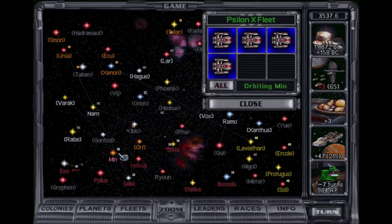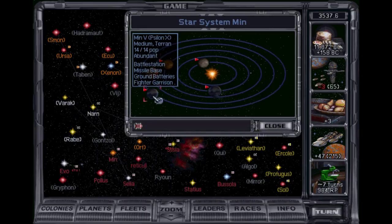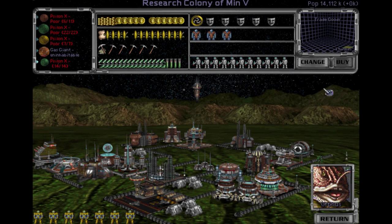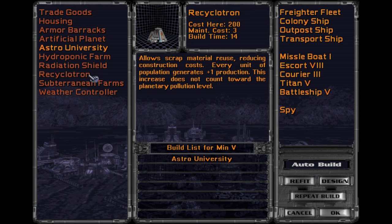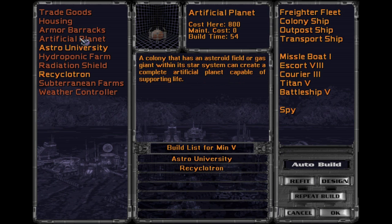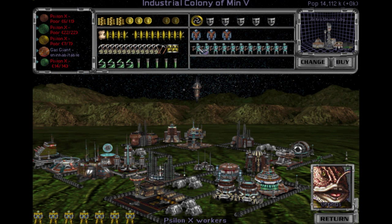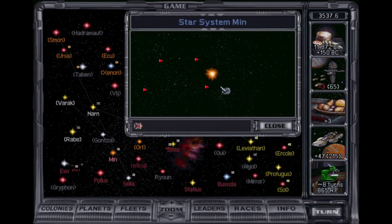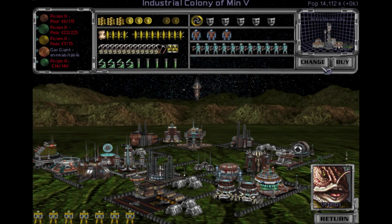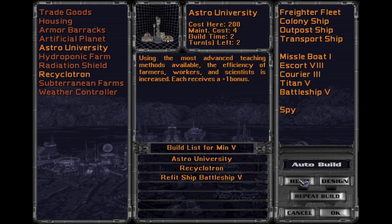We're all type fours. Anything in min — fund it — that can do the refit? I guess you could. Astro University. Recyclotron. Work on that. Probably faster to send them to another system, but whatever. Refit.